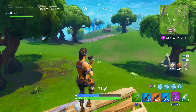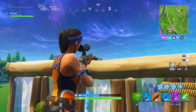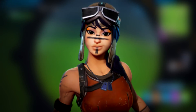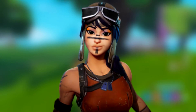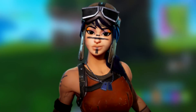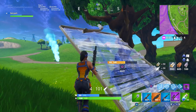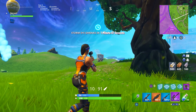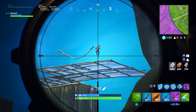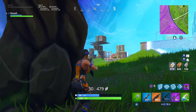Coming in at number five, we start at the cheapest of the top five: the Renegade Raider. I'll throw images up on screen. The Renegade Raider is a pretty rare and very wanted skin — Tfue is one notable player who actually bought an account for it and ended up getting banned. After researching the listings, the average price for the Renegade Raider was anywhere from $400 to $450. It was a Season 1 skin, not part of any bundle, and has never returned to the store.